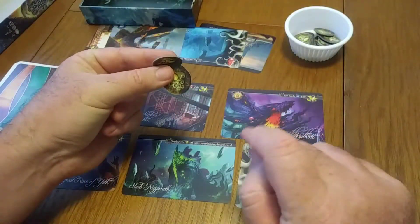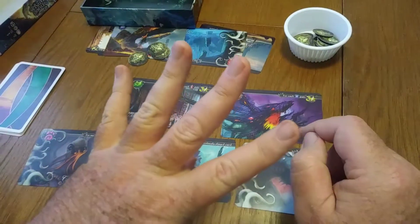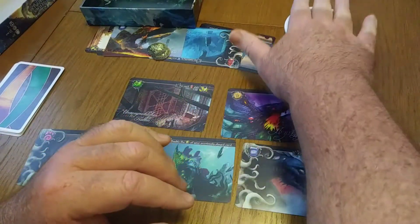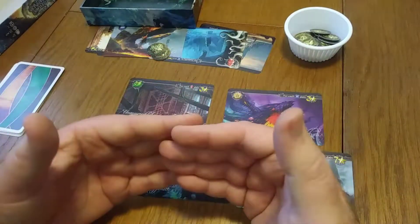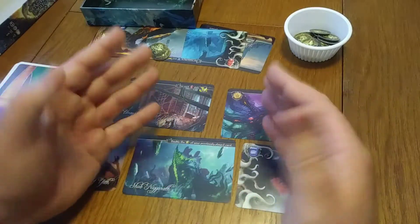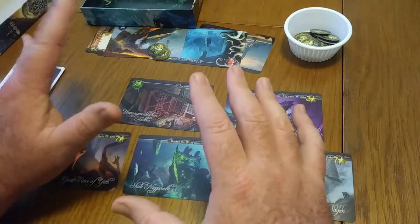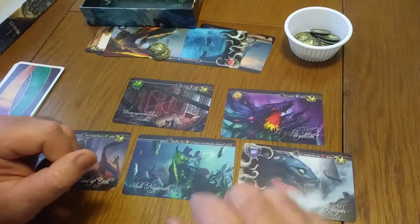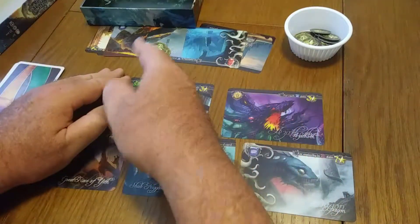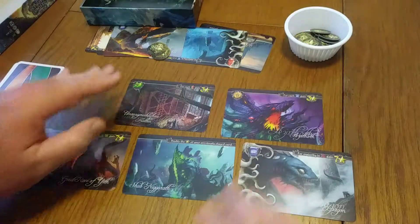Whoever collects the most madness at this point in the round will have a choice: they can either receive four victory points, or they can return one madness token back to the cup. Because anytime in the game, if you have nine madness or more, you immediately lose — you don't even finish the other two rounds. If both of you have nine madness apiece, you both go crazy and nobody wins. In this case, my opponent returned one of their madness tokens, so we both have two apiece now.